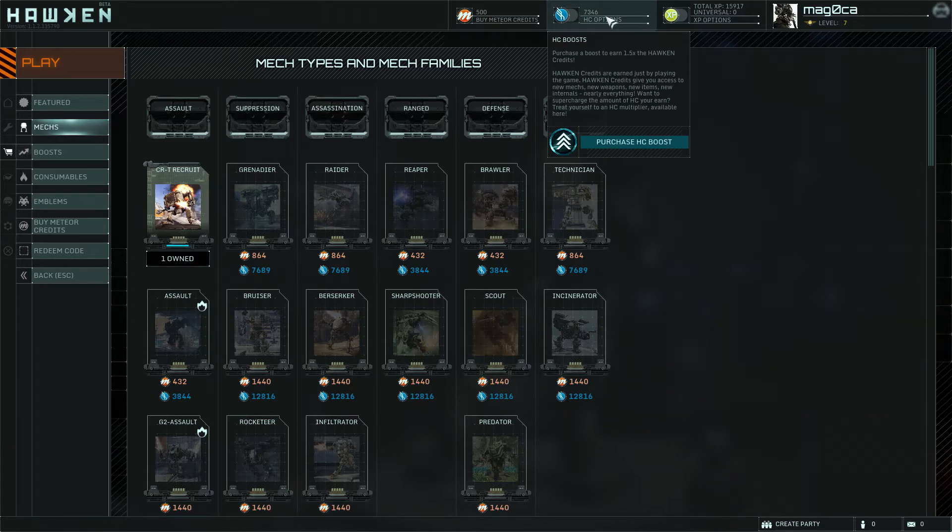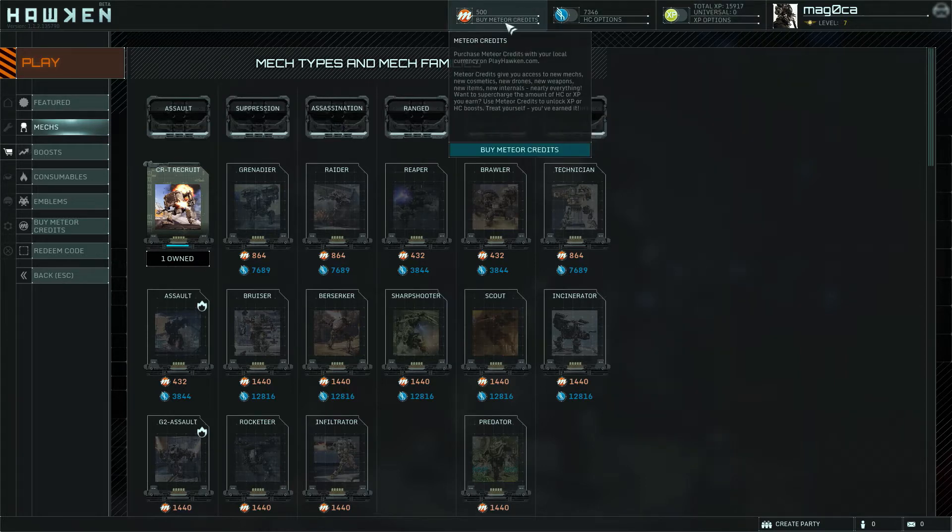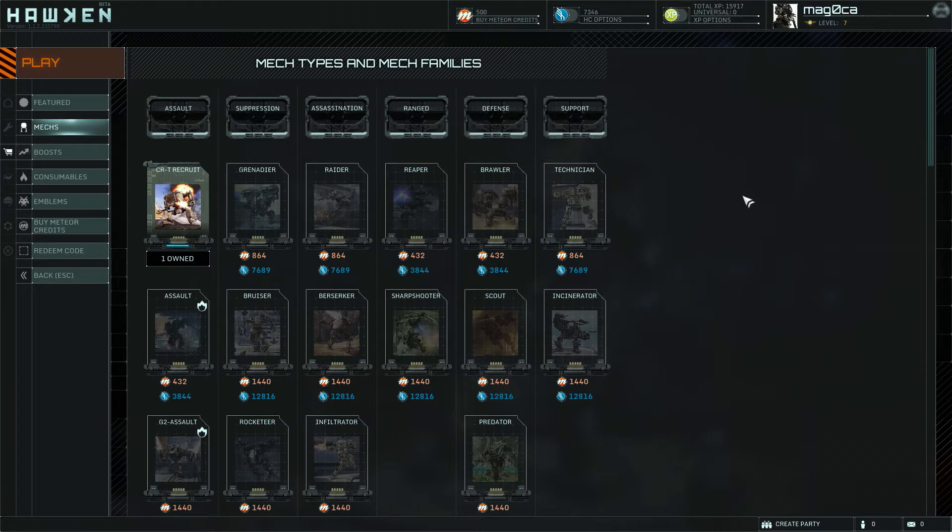I personally don't see a problem with it. I'd like it to be higher, but I don't see it being a huge deal. You can also get these HC boosts, which are basically XP boosts — they give you more when you complete a mission: a 1.5 times Hawken credits boost. You can get the same thing with XP, but you obviously can't do that with the meteor credits because that's real money.